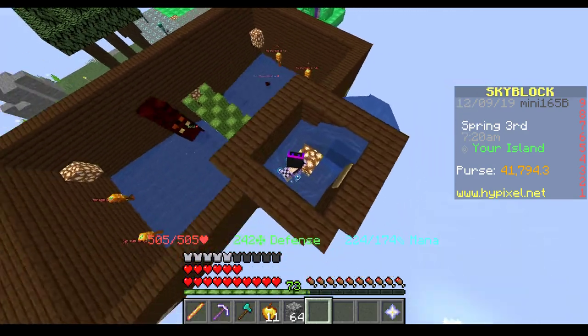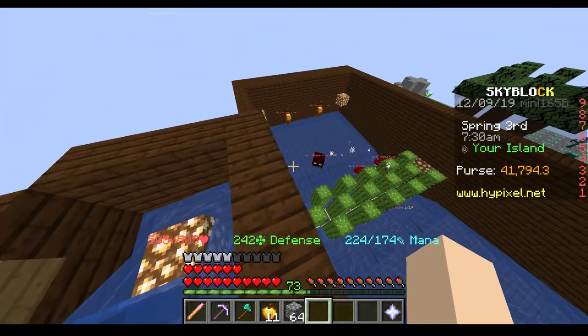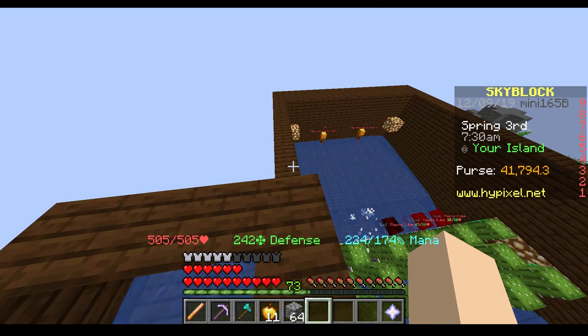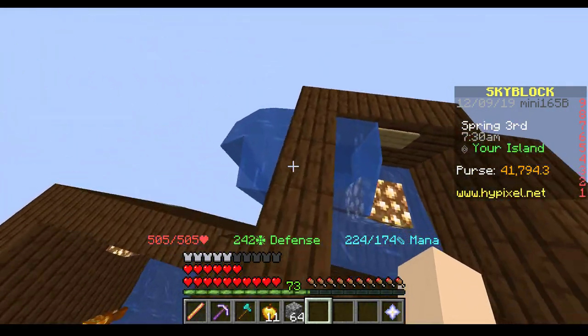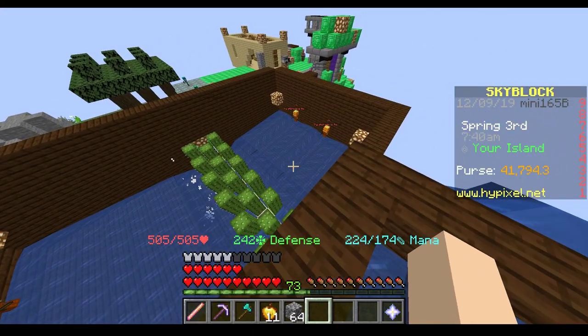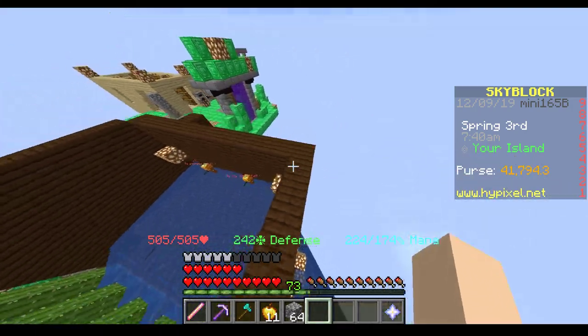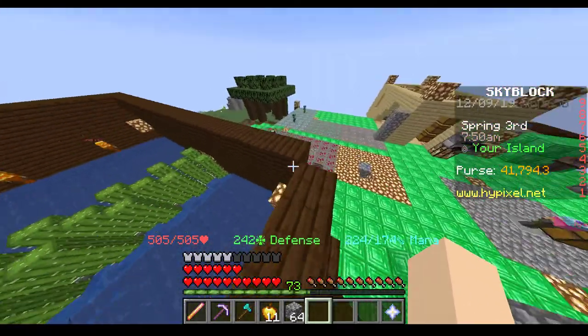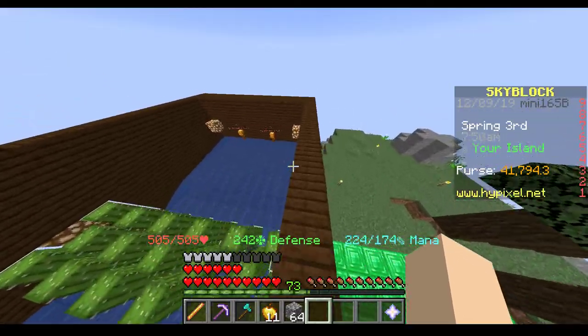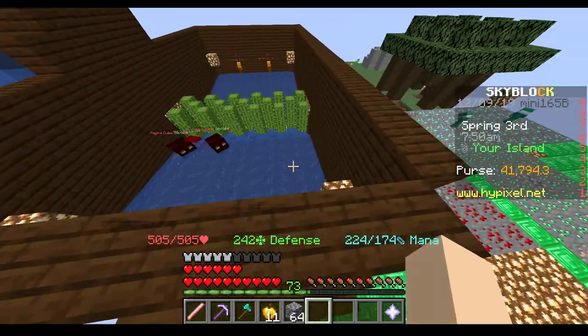It will constantly get you magma cream, and you can then grind it. What I like to do is just leave my PC on at all times — just leave Minecraft open in the background, because it doesn't take too much power to run. So if you're just sitting there AFK, it works really well. The magma cubes still spawn, still die, still go into the hoppers and chests, and you're still grinding magma cream.